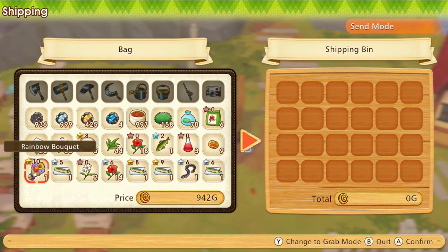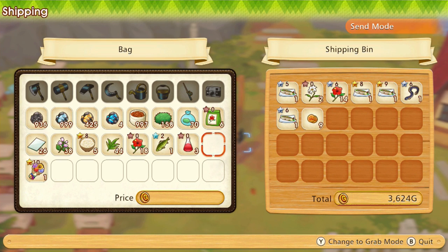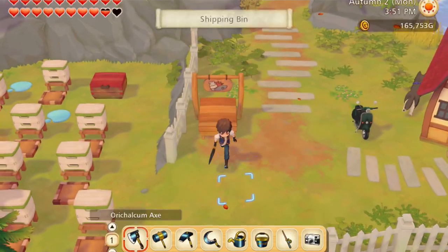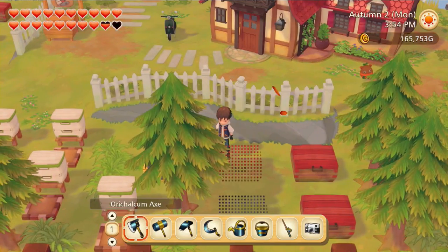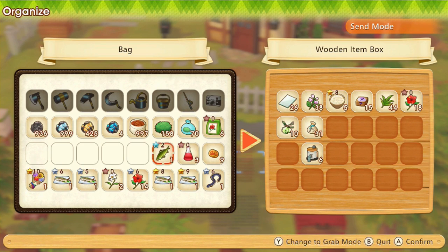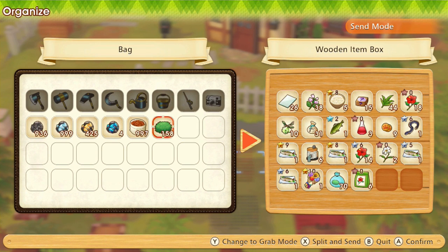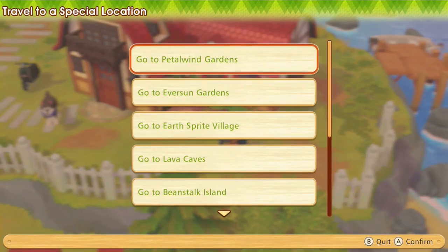Let's just ship a bunch of stuff we don't need. I'll dump a bunch of stuff into storage here. Let's go back over to the Sprite Village — it may be possible that I could trigger the next thing here.